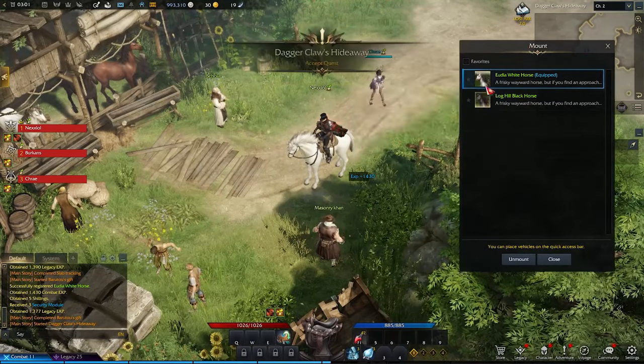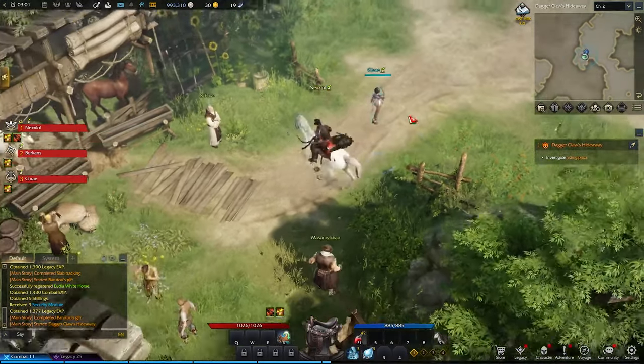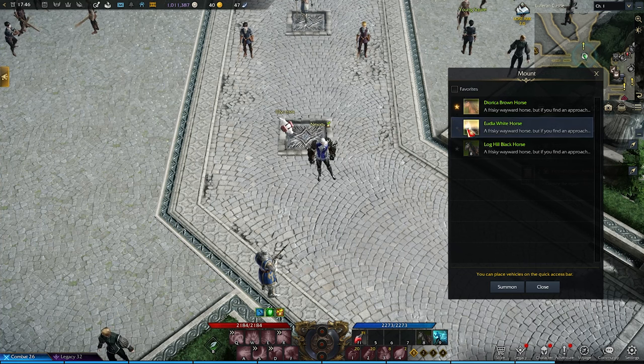You can select and summon your mount from the mount menu, but you can also just drag the mount into your bar so you can press a button and get your mount out instead of having to open a menu. You can also add mounts to favorites, which means you can make a list of all the mounts you actually care about and ignore the rest.